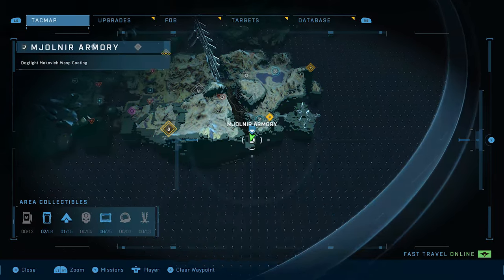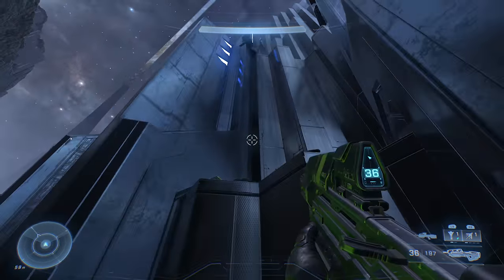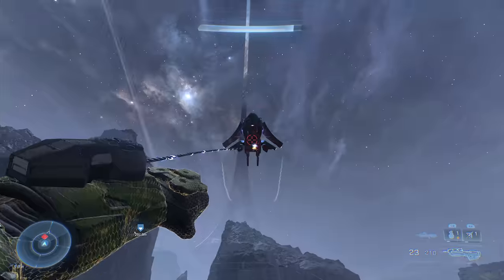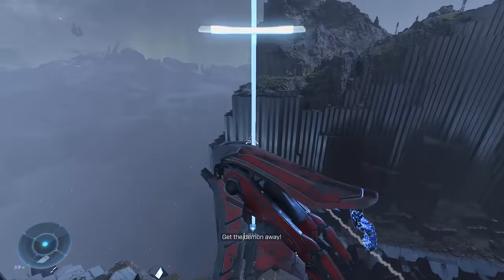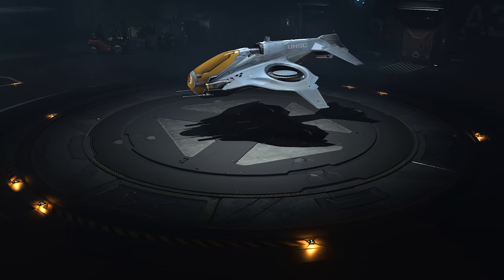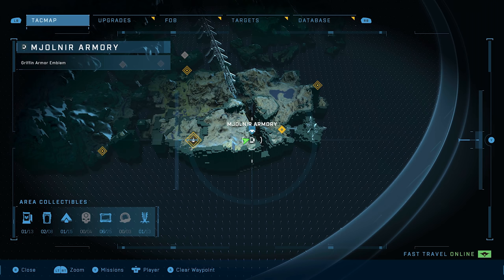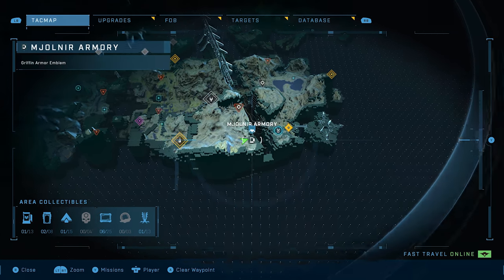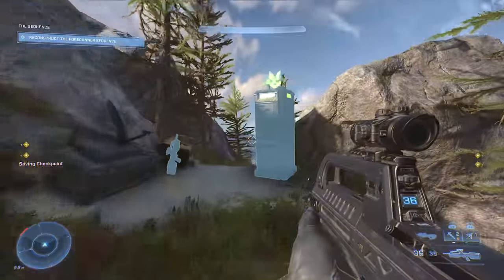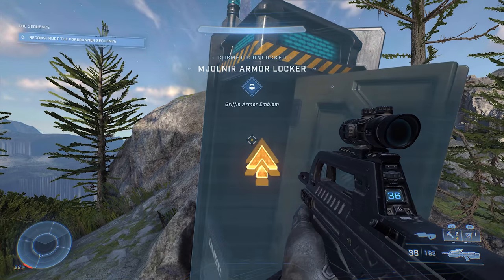Also in the southern part of the area is the game's sneakiest Mjolnir locker — it doesn't appear on your map until you've actually found it. Follow the trail of green lights and grapple-shot your way to its hiding spot, or look out for banshees buzzing around and snatch one to jet over. Either way, the Dogfight Makovic Wasp coating is your prize. The Griffin armor emblem can also be tricky — it's southeast of FOB Kilo. Head to the beacon southeast of the base, take the looping path up to the metal hexagons above, though be warned: tough enemies lie along the way.